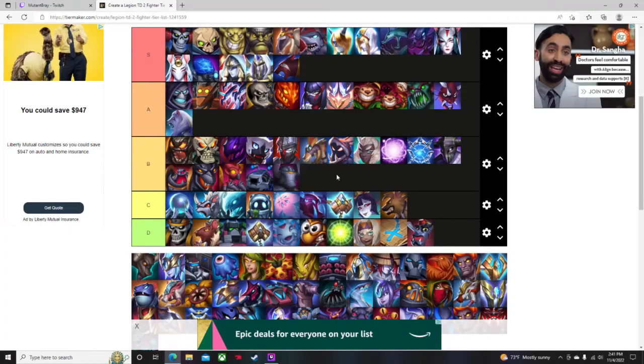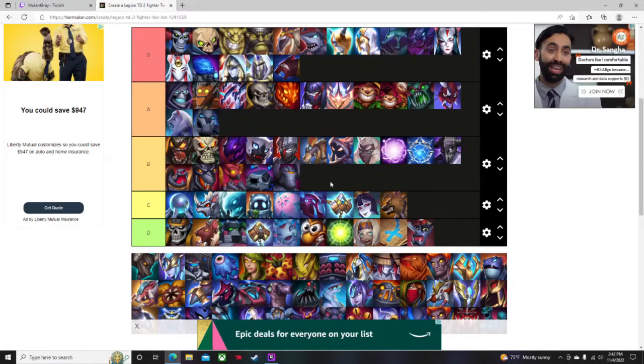Berserker I'll put in B — it's a solid boss-killing unit, much like Radiant Halo where the more attacks it does to a single unit the more damage it does consistently. Good at killing bosses and not bad at other things, but that's where its value is placed. Fatalizer, its upgraded version, I'll put in A — it's a solid boss killer but aside from that not always the best for clearing waves.